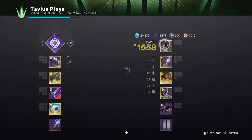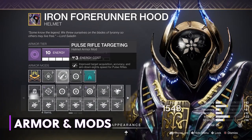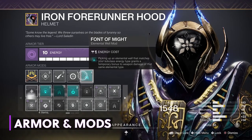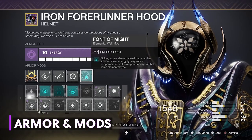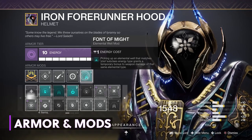For the armor and armor mods, on my helmet I've equipped Pulse Rifle Targeting, Harmonic Siphon — rapid void weapon final blows create an orb of power — and Font of Might from the seasonal artifact. Picking up void elemental wells grants a temporary bonus to void weapon damage.